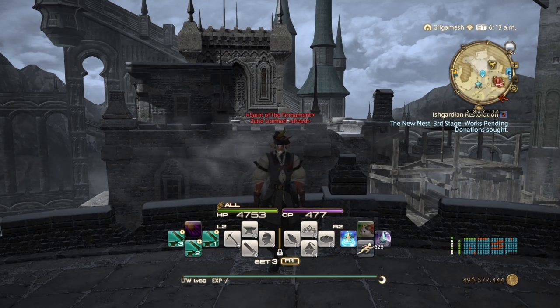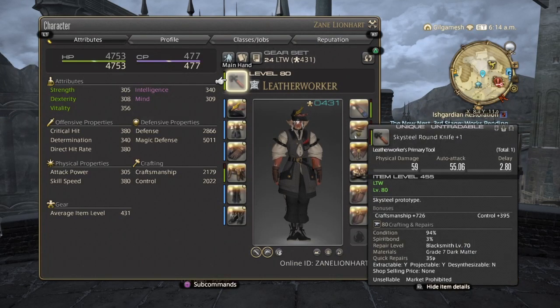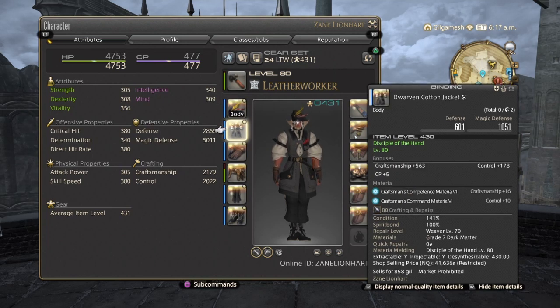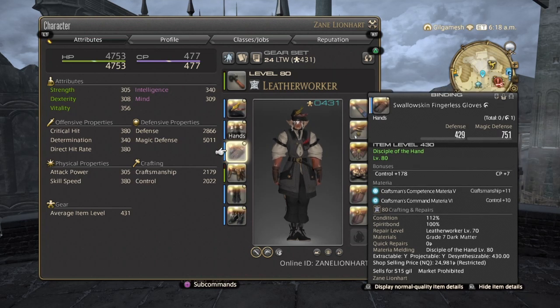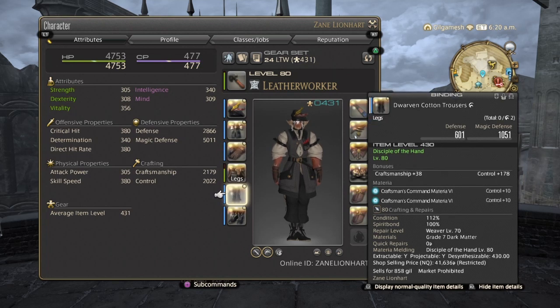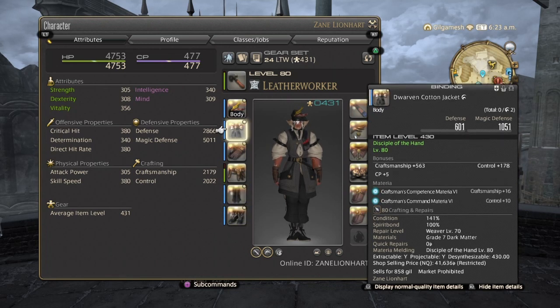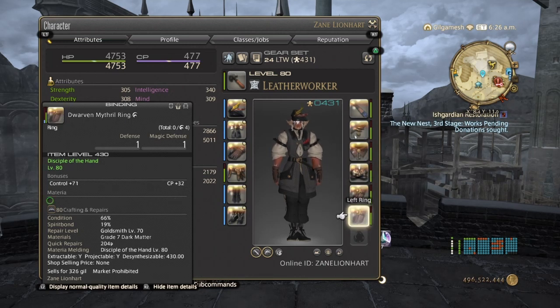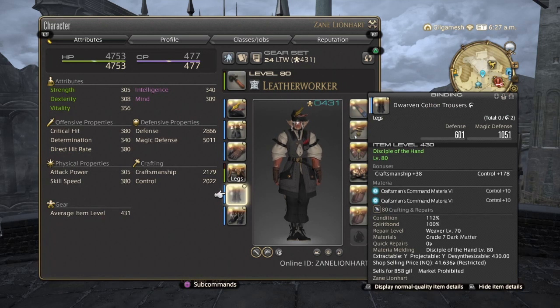This is going to be with minimal stats and minimal melds. So with your plus one Skysteel Tool equipped, your headpiece, you're going to have a Craftsmanship 6, Control 6 in the head and the body, a Craftsmanship 5 and a Control 6 in the hands, a CP 5 in the belt, two Control 6s in the pants, a Control 6 and a Control 1 in the feet, nothing in my offhand, the ears a CP 6, the neck CP 6 in the bracelet, CP 5, and nothing in the rings. So I have 477 CP, 2179 Craftsmanship, and 2022 Control.